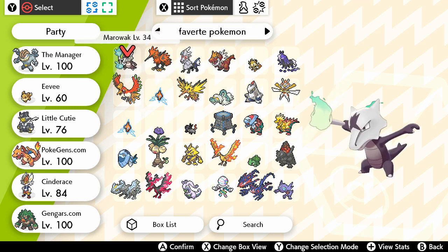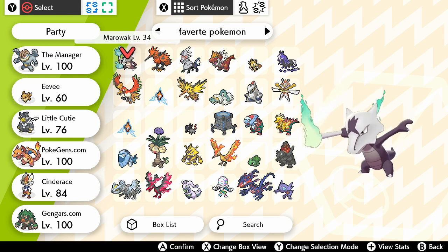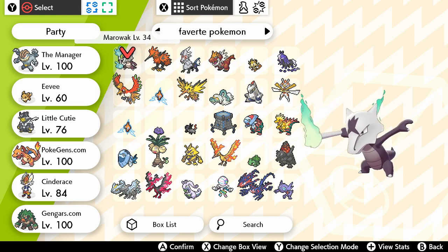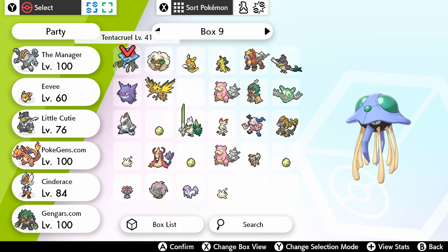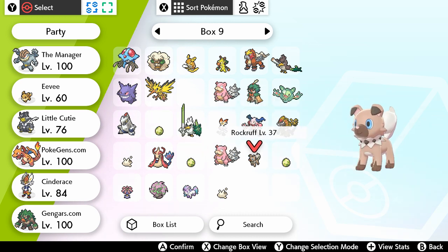I can get Alolan things from the Digging Duo. And, as you can see, Lycanroc has three forms: midday form, night form, and dusk form.